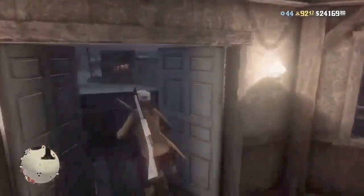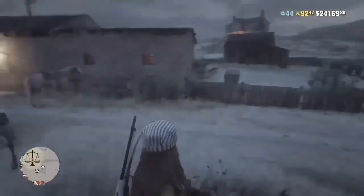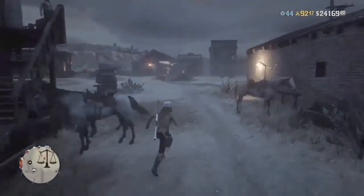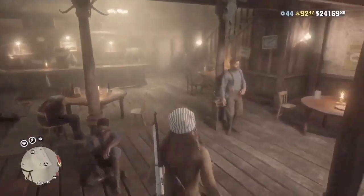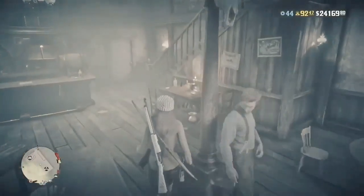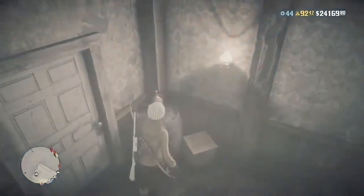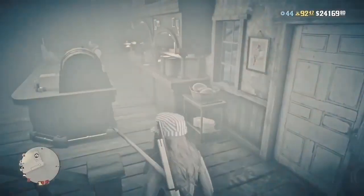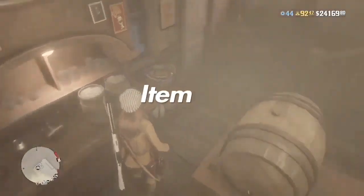What we have for you in this video today is an unlimited items glitch. You will be able to get unlimited items — anything from a bread roll to a can of beans or a carrot sitting on a table. You can also duplicate the Madame Nizar collectibles with this — the bottles, the cards, and the coins — you can do absolutely all of them.